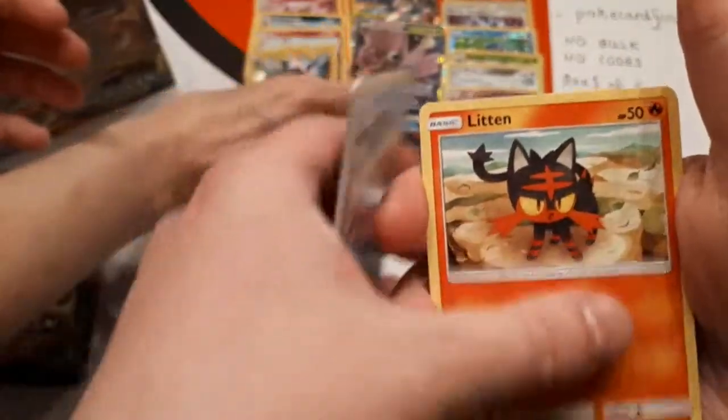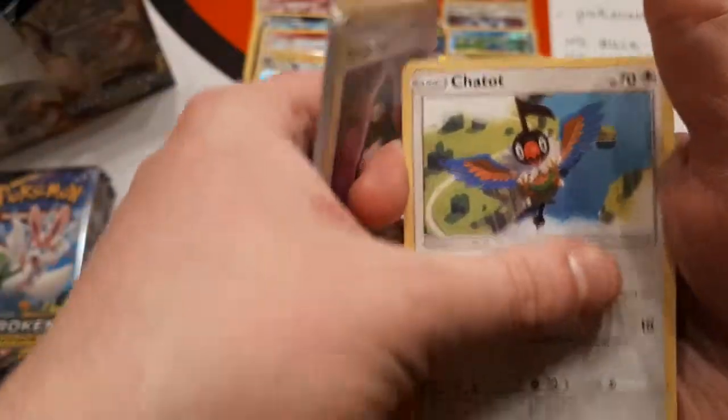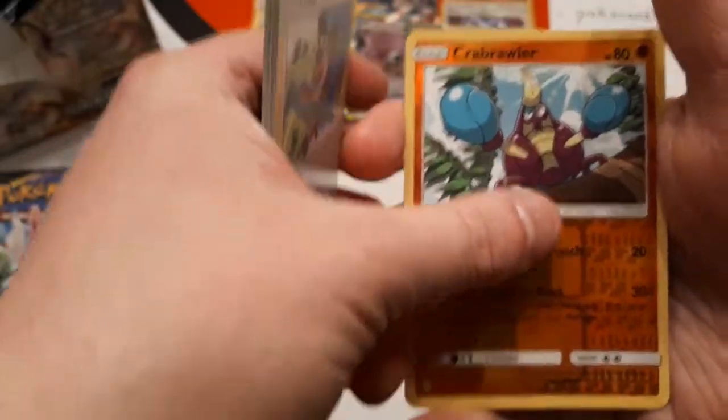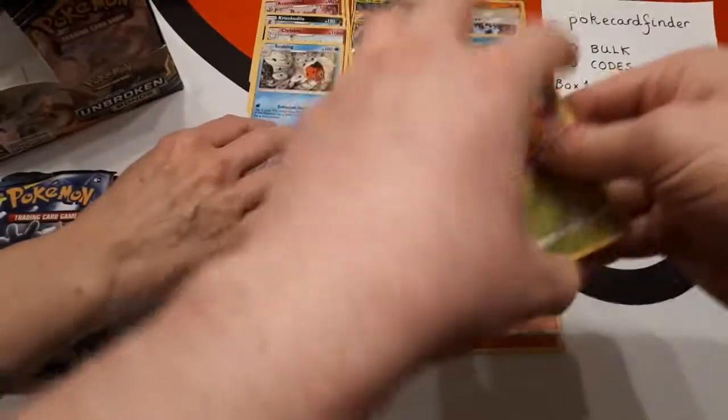Rattata, Goldeen, Alolan Diglett, Slowpoke, Litten, Fighting Energy, Tyrogue, Stealthy Hood, Chatot, reverse Crabrawler, and the rare is Sceptile. Put that in the rare pile. At the moment we are sitting on Forretress and Buzzwole, Forretress and Buzzwole alternate art, and Venomoth GX. Cool box so far — definitely very green heavy, which is odd in a fire heavy set.